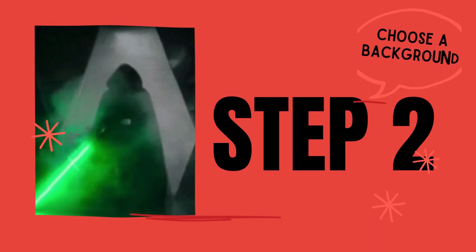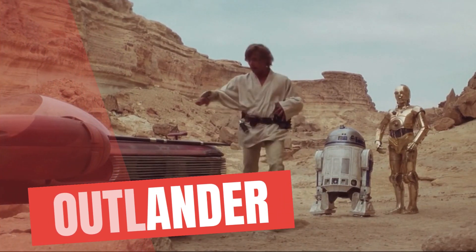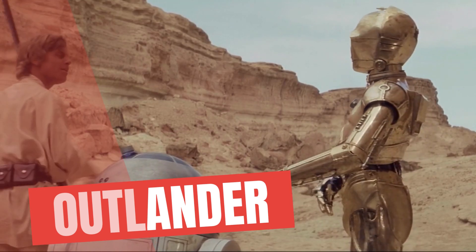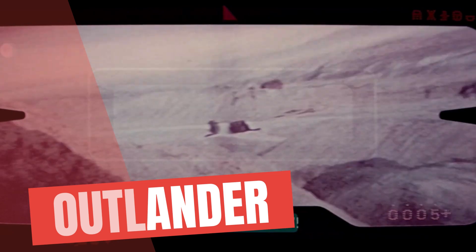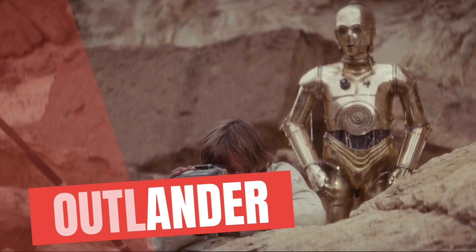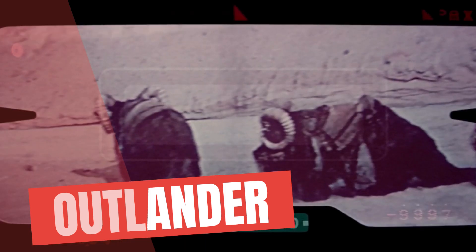Step two: pick a background. Unfortunately there isn't a farmer background in D&D — definitely not a moisture farmer background — so we took Outlander. This helps us play to the idea of Tatooine being on the edge of the universe, when Luke says there's a bright center of the universe and you are on the planet that it's farthest from.